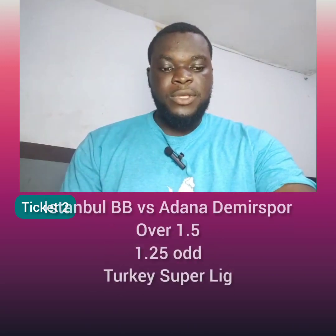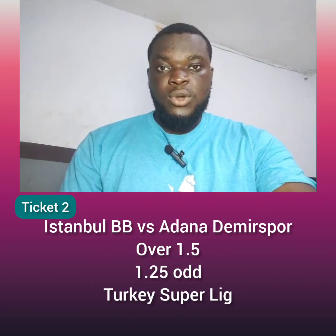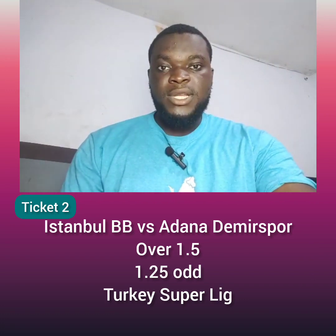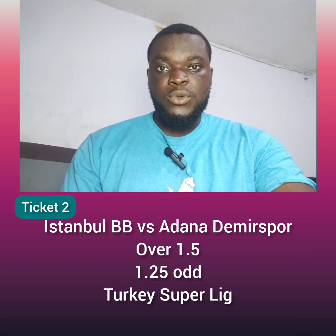The second match on this ticket is between Istanbulspor BB versus Adana Demirspor, found in the Turkey Super League. Pick it as Over 1.5 — we should expect up to two goals from this match. It comes with odds of 1.25 for two goals to be in this match.